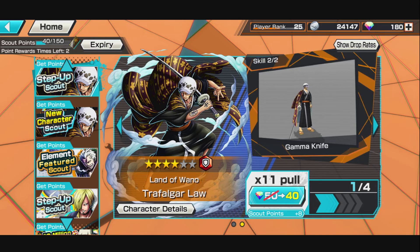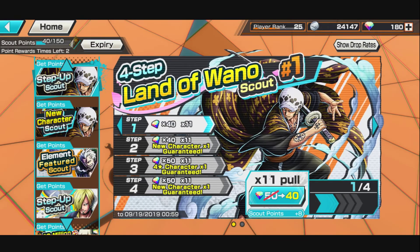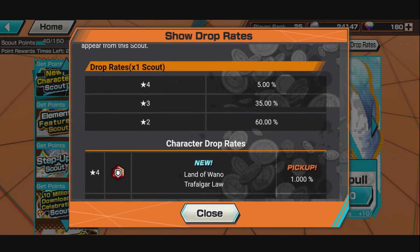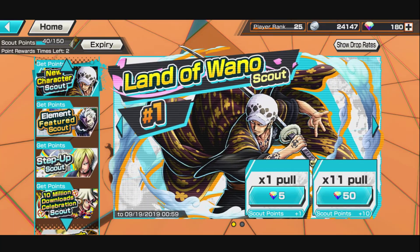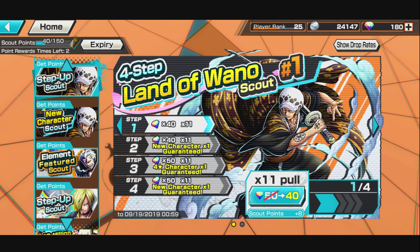Let's look at the drop rates real quick. 1% average — okay, no boosted rates. How about the non-step-up banner? He's a 1% rate. Yikes. So the step-up banner is the way to go if you want this unit.